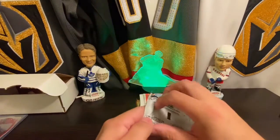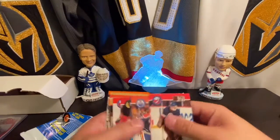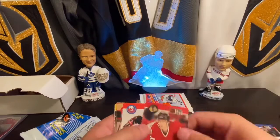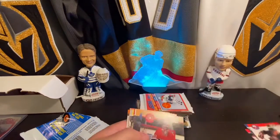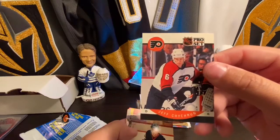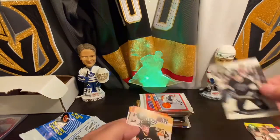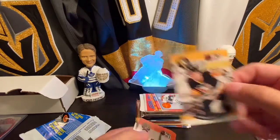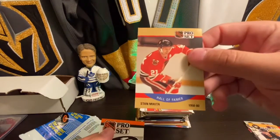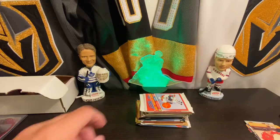I've gone ahead and organized these from the latest 1990. So here we go. Got a Glenn Healy, Mark Lamb, Stefan Lebeau, Jeremy Roenick, David Volek, Patty Wah — nice. Rich Sutter, Jeff Chichurin, Hubie McDonough, Ulf Dahlin, Tom Laidlaw, Barry Pedersen, a Mario Lemieux All-Star Game, a Ray Bourque All-Star Game, a Hall of Famer Stan Makita, and some trash.